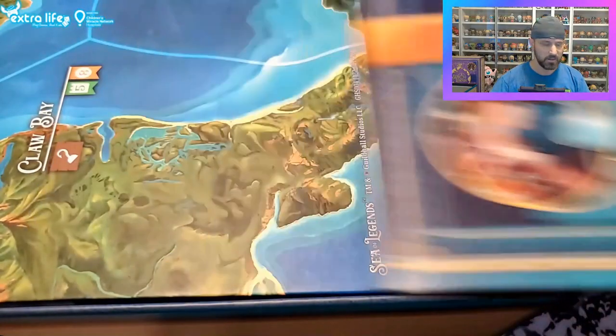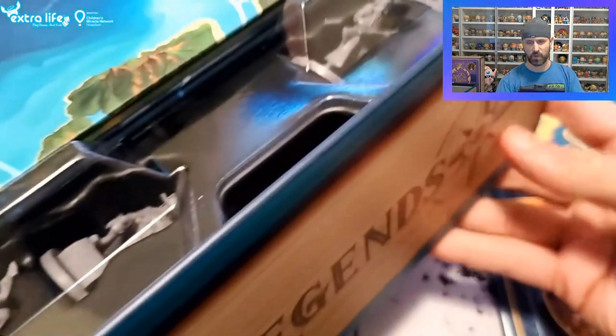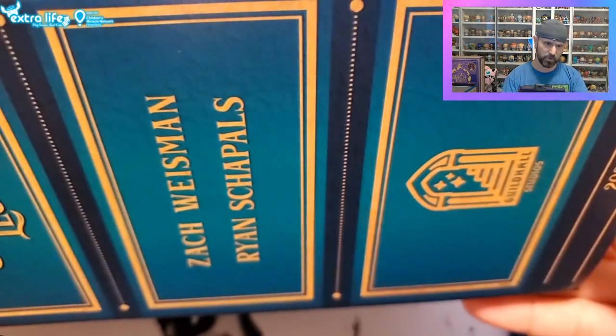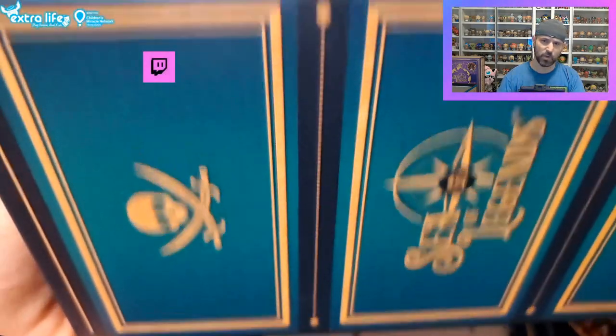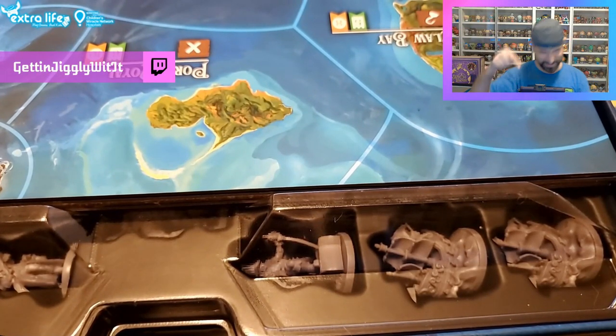Now, this is a honking box. I forgot to show the outside of it, but if you look here, it's supposed to look like a book - it goes around and has book pages. On the side is the spine with the creators, Zach Wiseman and Ryan Chapals. Sea of Legends, a little pirate logo. This is one of two boxes, so we will go through the second box once we're done with this one.